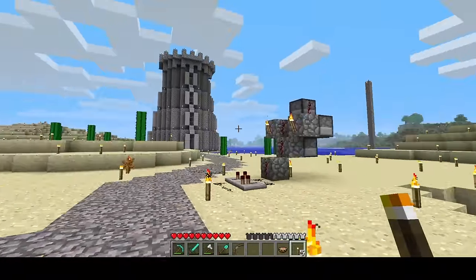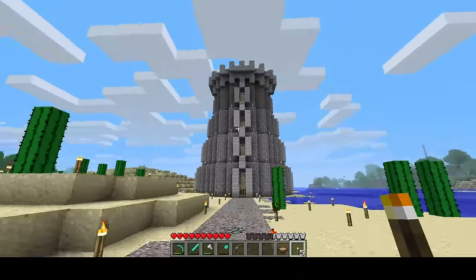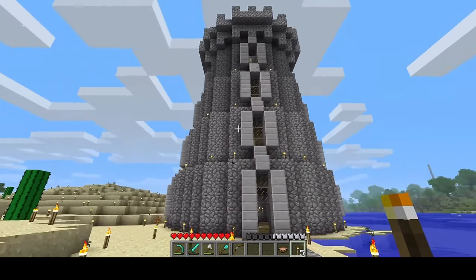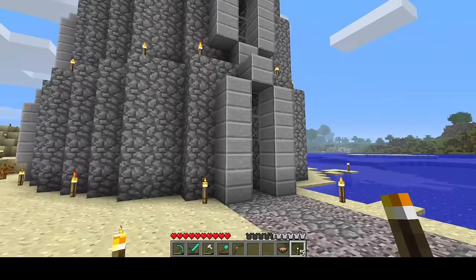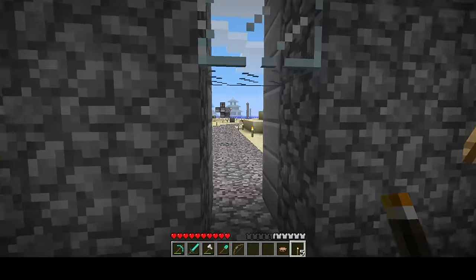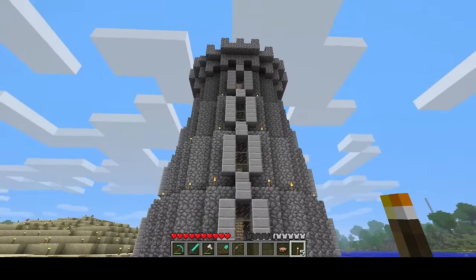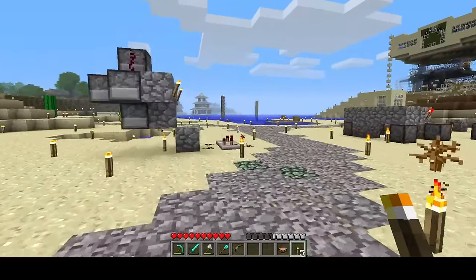The first thing you may notice is this tower. It is ugly, but it was more of a building experiment — I just wanted to build something. On hindsight, this does not look good, but it was just something to do. I might tear it down. There's nothing inside, just several floors all lit up. I would like to build a proper castle at some point, because I've never really built a proper castle in Minecraft.